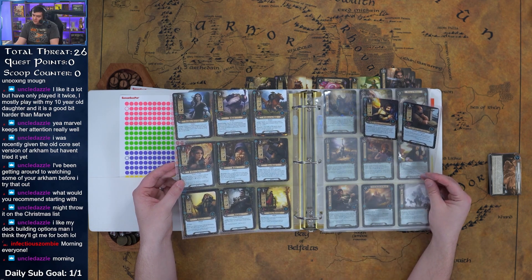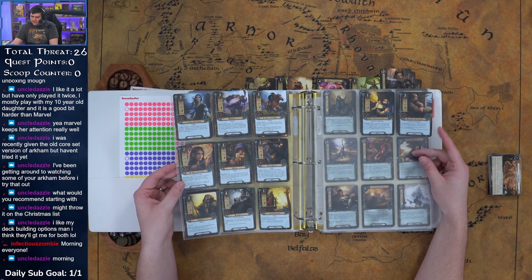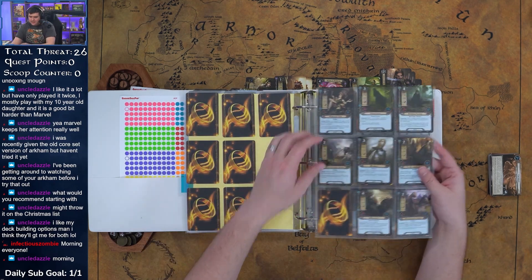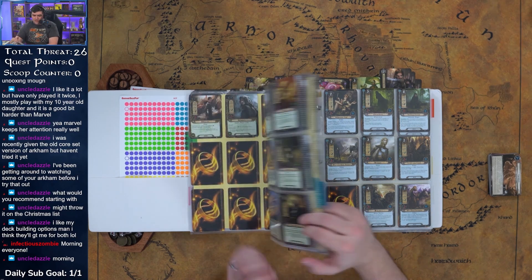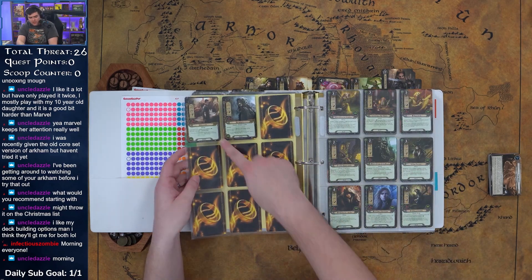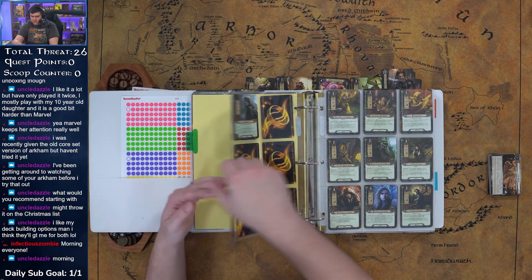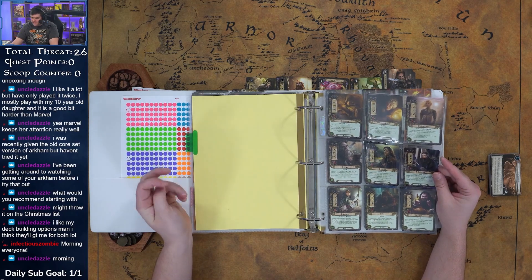The Shipwright could be interesting — if you're running mono-spirit the Shipwright has two willpower, so that could be kind of interesting. I'm not fully sold yet. Actually, I'm more interested in a mono-Lore deck — we got Théramir now. Run it with Elrond or maybe Aragorn — let's go back and play with some Aragorn stuff.